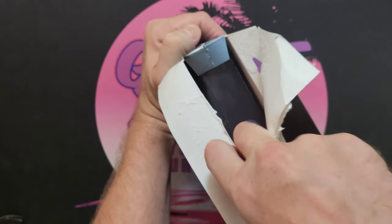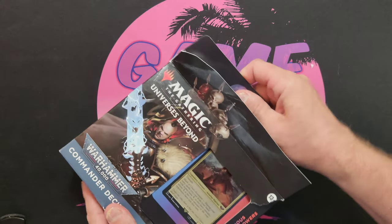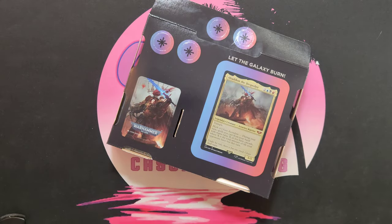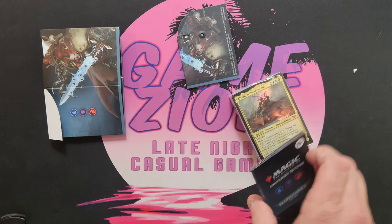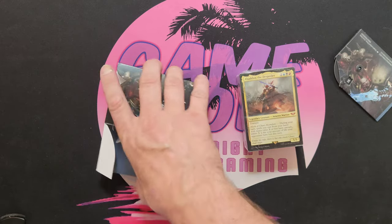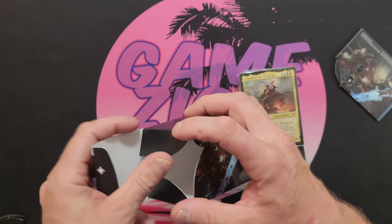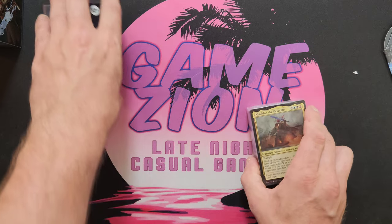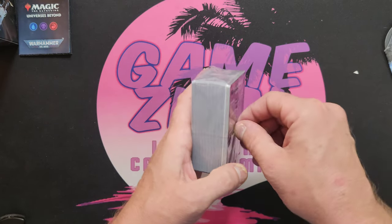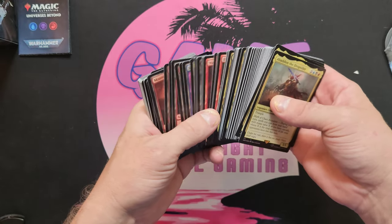Game Zion still has the Necron deck in there, which is pretty cool — you need to pick it up. They got a copy over there, not the surge foil version. You can get those just about everywhere, but people are grabbing these decks like crazy. Just the regular version. Abaddon — from what I can tell this is actually two different decks: a cascade-focused deck and a demon deck. Bellicor is a very powerful commander, so I think we'll end up splitting the deck and making an Abaddon deck.